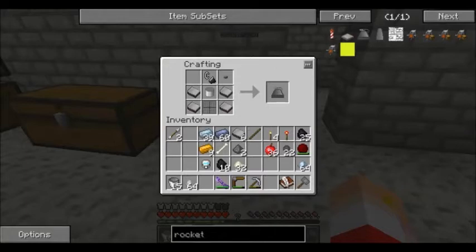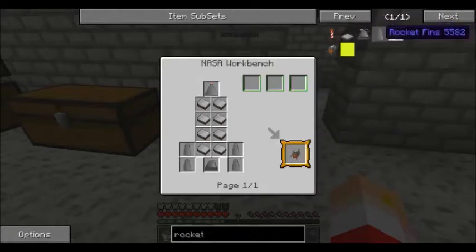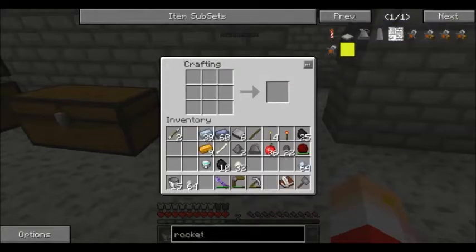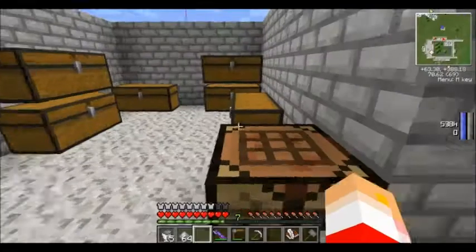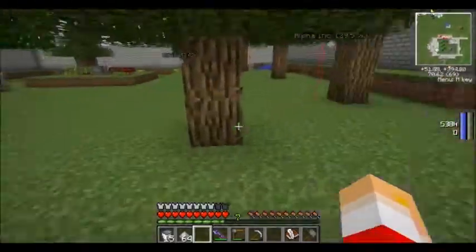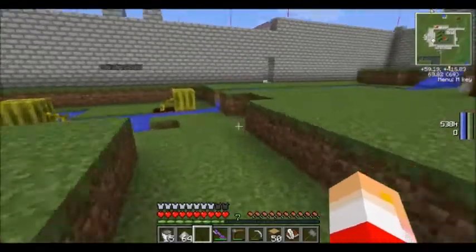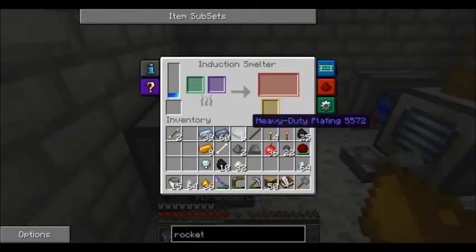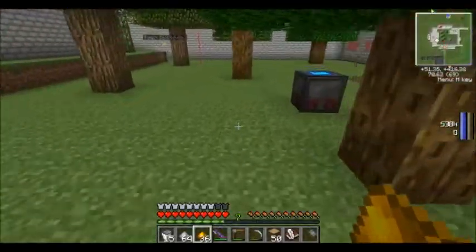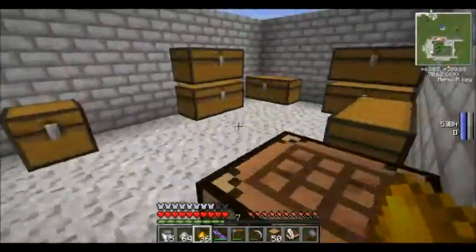Here's our heavy duty plating. Tier 1 rocket engine - there we go. Then we needed these fins - how many fins do we need? Four? Geez, that's a lot, considering it takes up all that stuff. Which means we're going to need more Invar and more plating. We're also going to want to start working on getting more charcoal. I mean, we're never going to run out of charcoal. Unless I completely mess up and accidentally use all of my charcoal and normal coal.